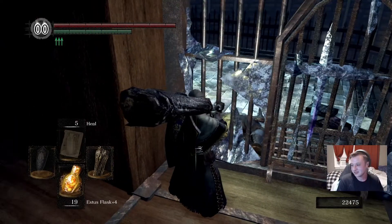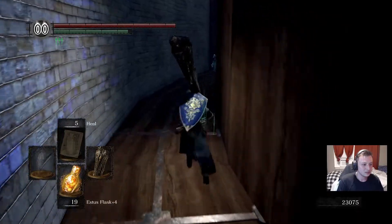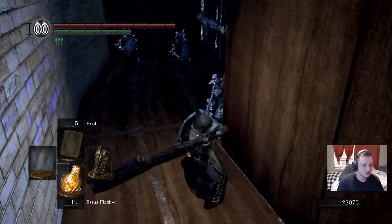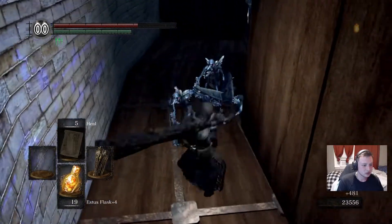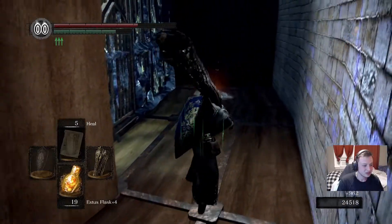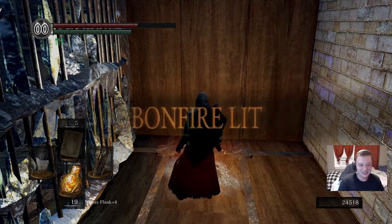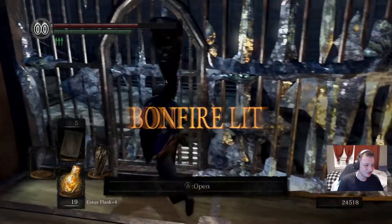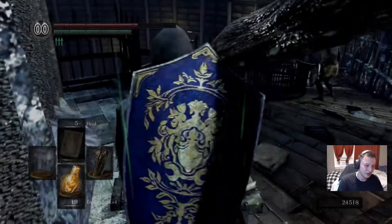We got the cage key, or the tower cell key, at least. Three little baddies in this corner - three little pigs. It's a nice feeling when it's just one hit that takes him down. I didn't rest, so if I died I would have been screwed.